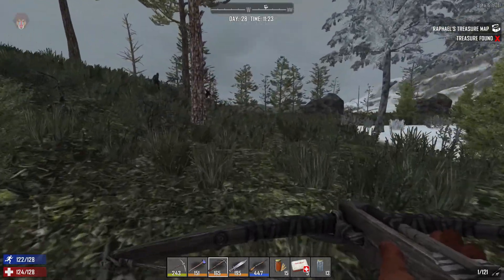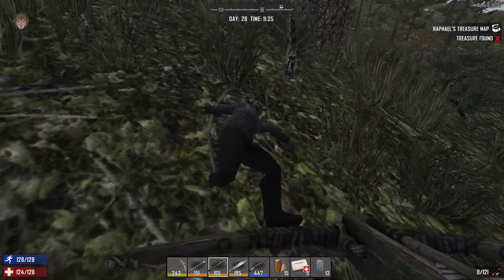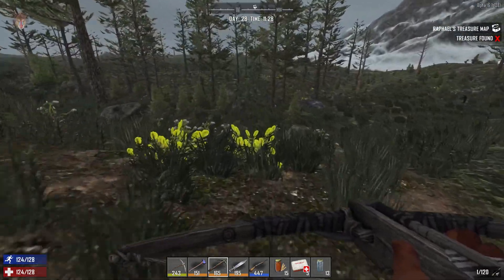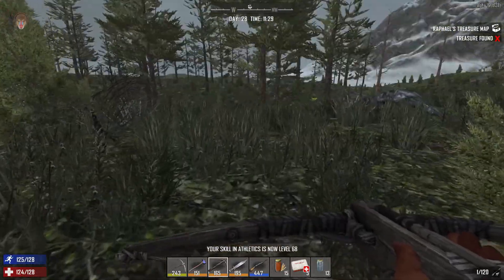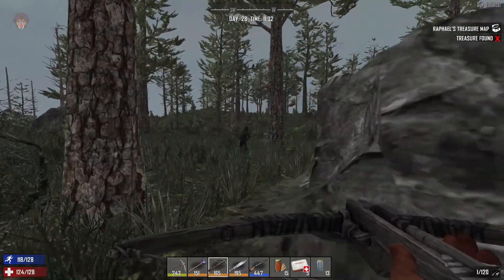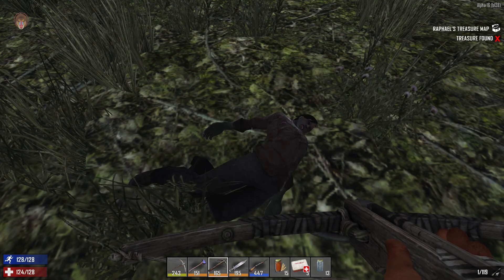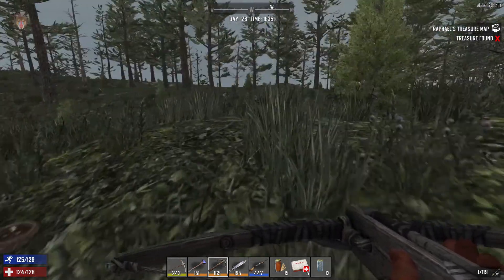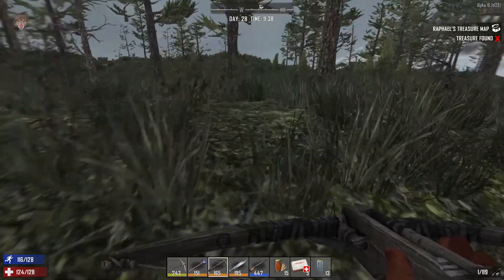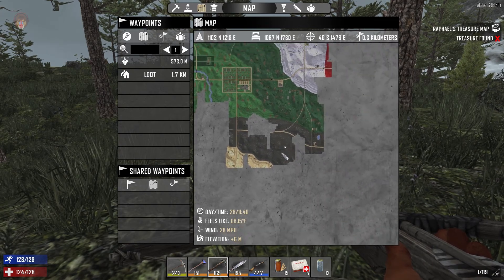In the desert there should be a biker bar, and there should be bikers there. Usually there are bikers around, and if you kill them some of them have motorcycle parts, which is hilarious. I think that's what I was doing off camera — exploring — and I did find a bit of desert.